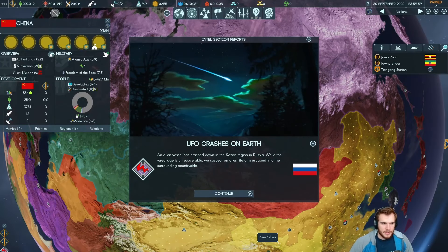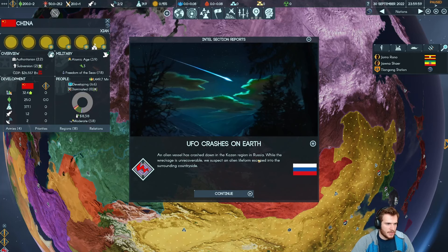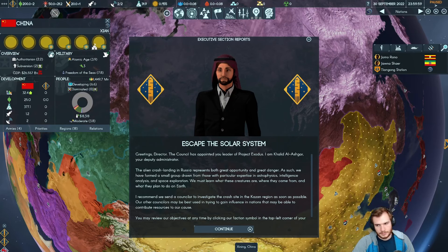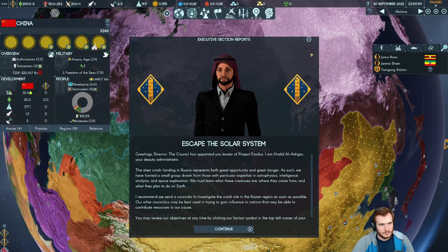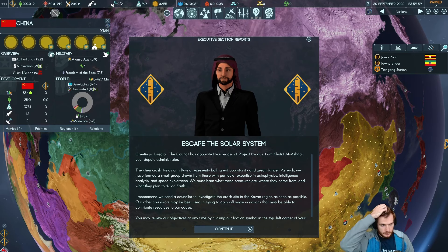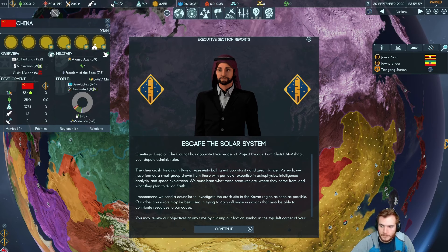Alright, so now we can get in the game. The game always starts off with a UFO crash landing in one of the various regions of Earth. This time it's in Russia — there is a UFO crash down in Kazan. The game's intro NPC greets us: 'The Council has appointed you leader of our organization. The alien crash landing represents both great opportunity and great danger. We have formed a small group with expertise in astrophysics, intelligence analysis, and space exploration. We must learn what these creatures are, where they came from, and what they plan to do on Earth.'